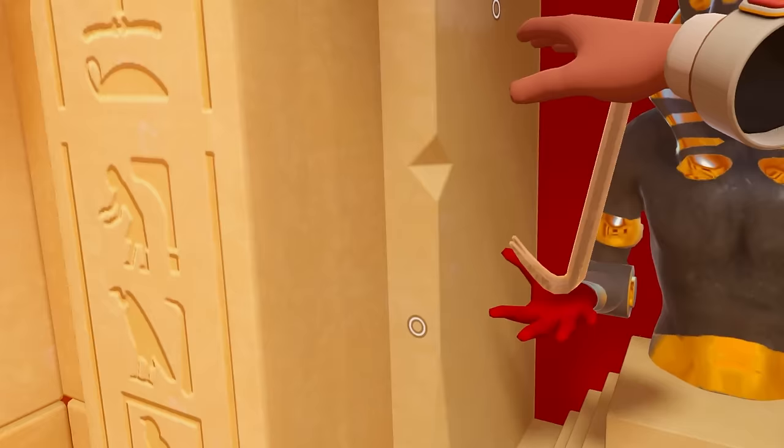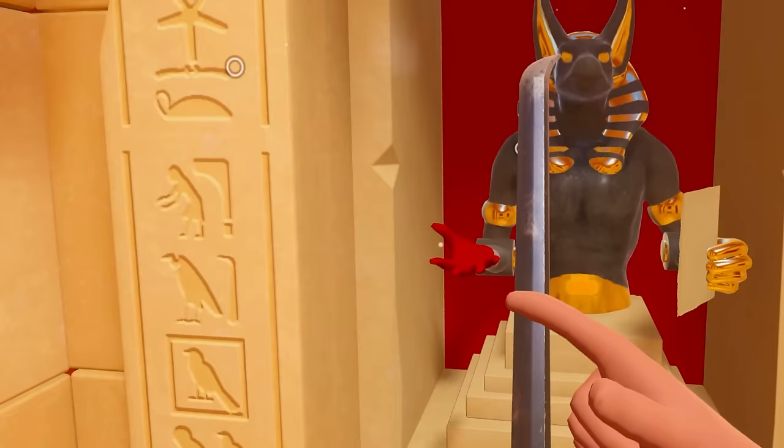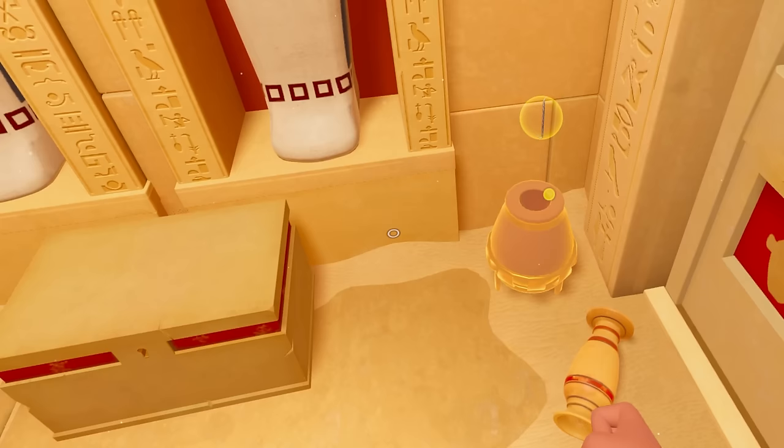So this is Escape Simulator and they've got a VR update, so we're going to check it out. He doesn't want this crowbar. Where did my crowbar go? Okay, so I can store things in there. That's kind of cool.